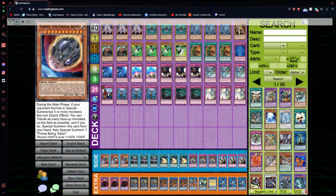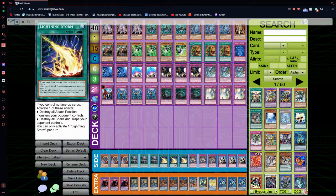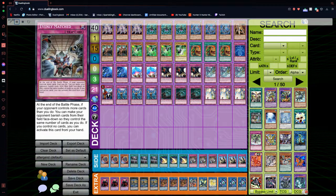Side deck options: Triple Nibiru, Triple Forbidden Droplet, Triple Lightning Storm, Evenly Matched, and Solemn Judgment. All these are really great cards you guys can run. And that is basically it for the deck profile. I hope you guys enjoyed it — if you did, be sure to smash the like button and comment down below what you guys think of Altergeist. We are so close to 500 subscribers, so let's get over there and I'll catch you guys in the next one. Peace.